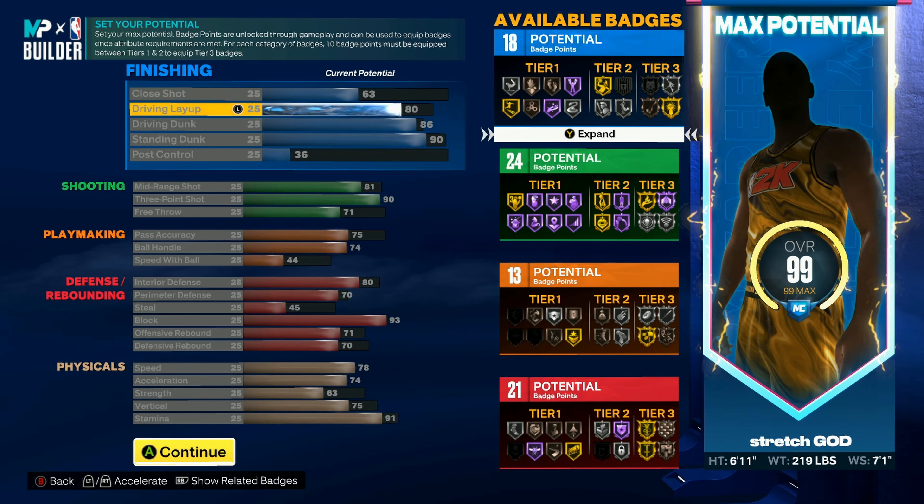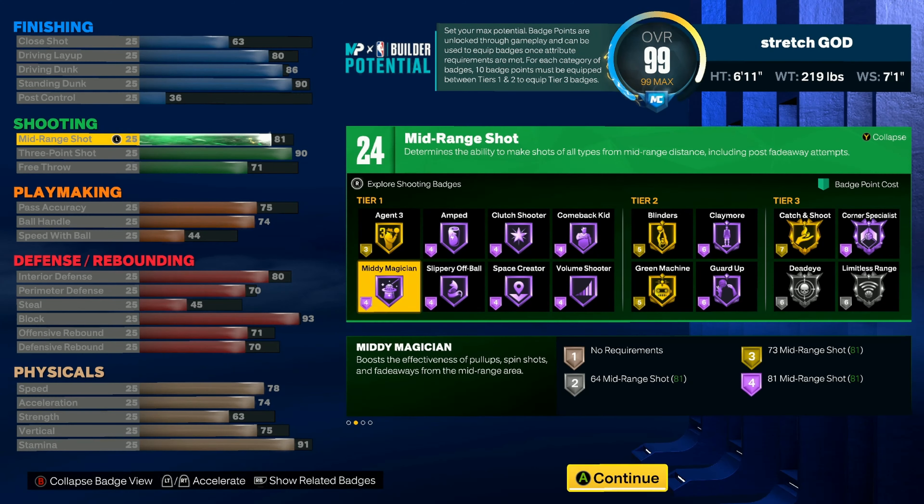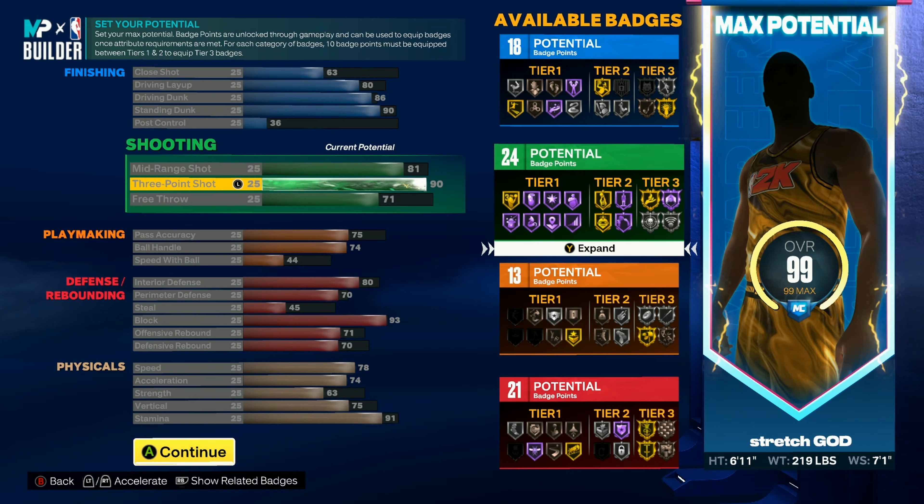For the mid-range I got it to 81 just so we can get that mid-range magician. You need an 81 to get Hall of Fame. We got a 93 three-ball so you get Limitless silver so you can shoot from deep — and you can already shoot from deep if you've seen other YouTubers shoot with a Limitless takeover, which we'll get.